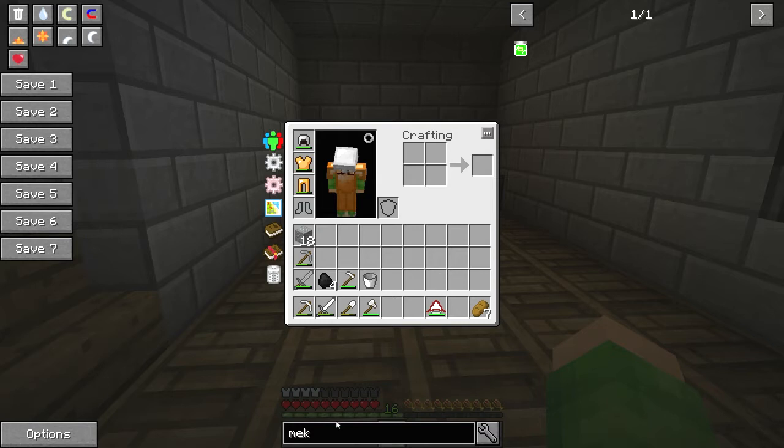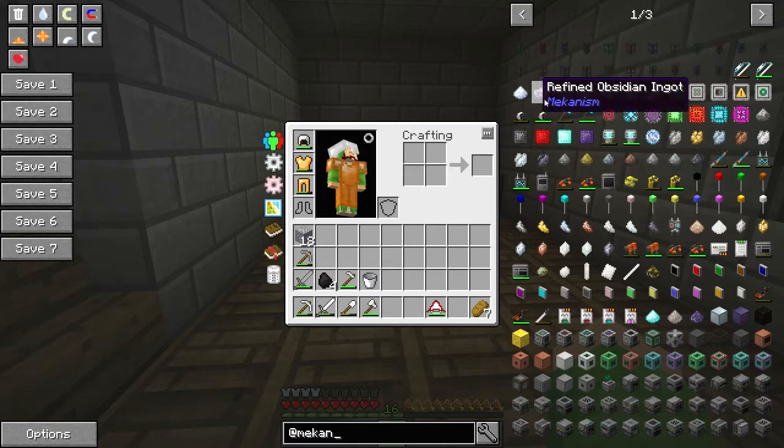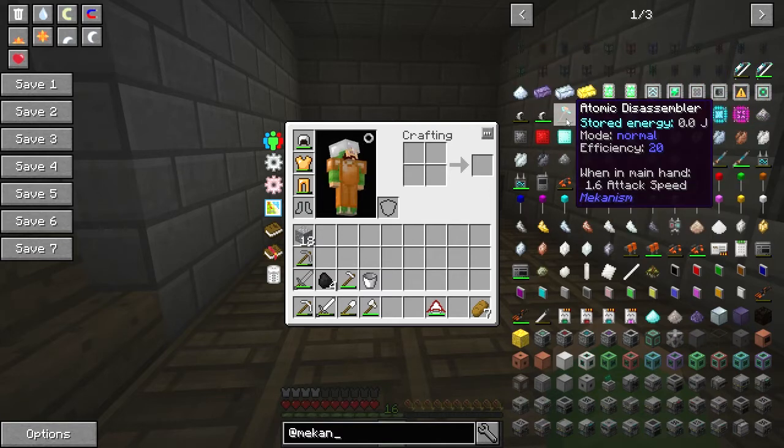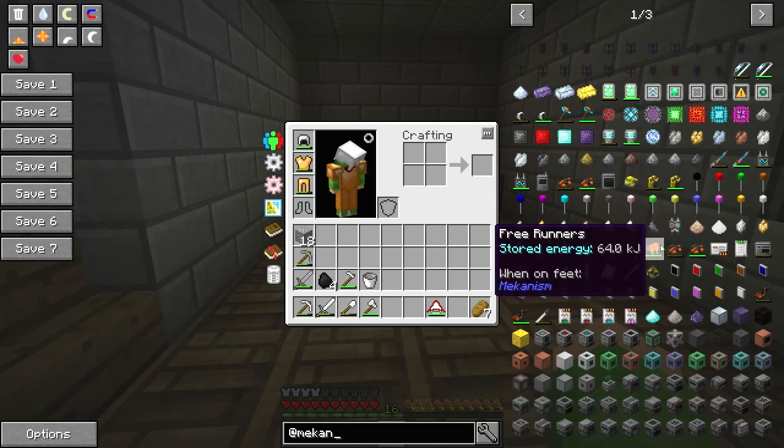I've been looking at all the different recipes to familiarise myself with stuff. Mekanism - it's got all these different things in it, like the universal cables, the atomic disassemblers, the jetpack and the free runners. All those cool things.